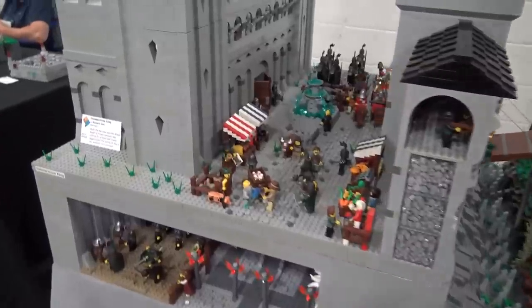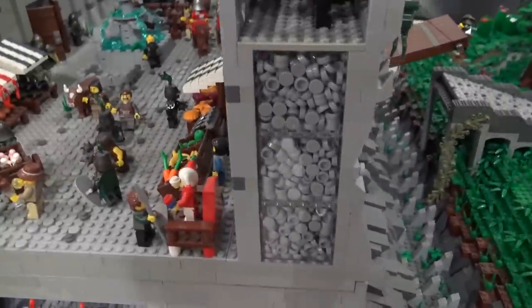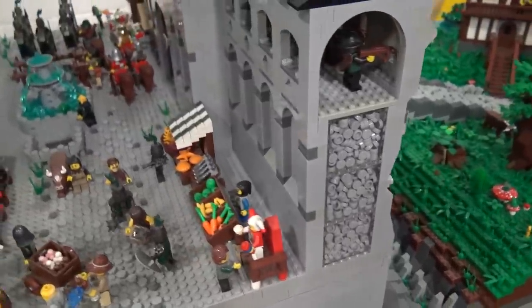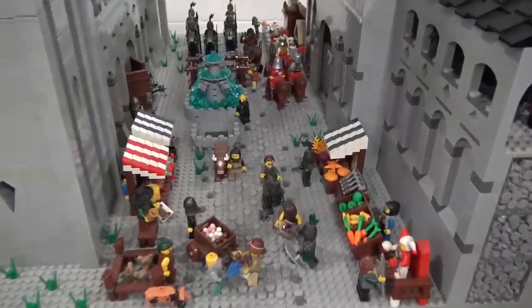One thing that people tend to like is the outside of the wall here. I've used these plates to emulate how a medieval wall would actually have been built. They only really used the big stone blocks on the outside because that's expensive and hard to move, and did more of a gravelly, cementy thing in the middle.